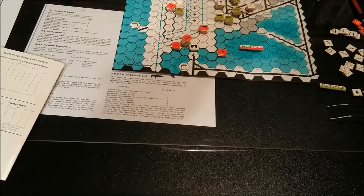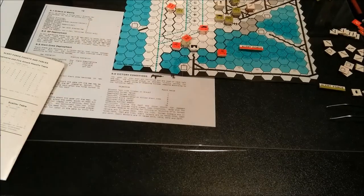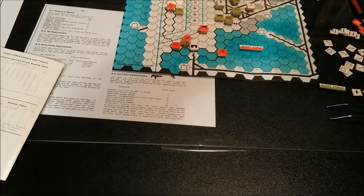Physical components include 112 thick die-cut counters, a large 12 by 14 inch map, a 16-page illustrated rulebook, and a Ziploc bag for unit storage.